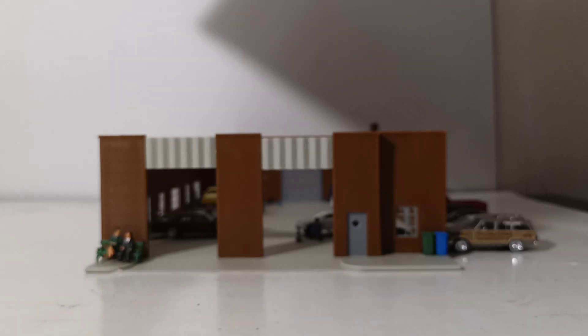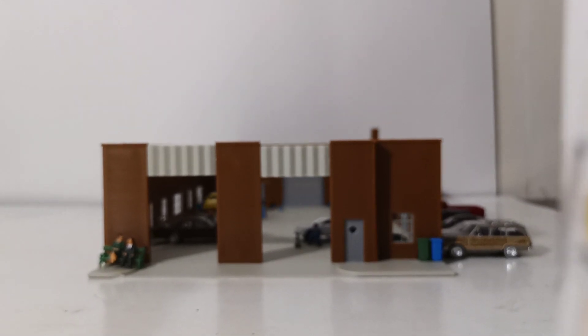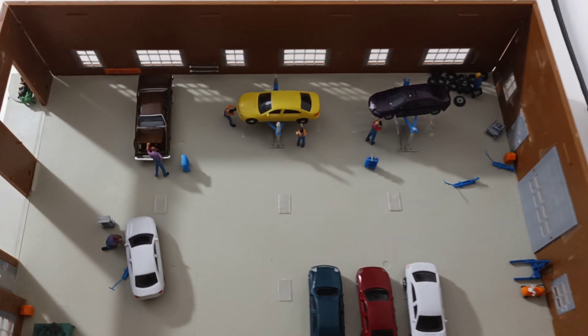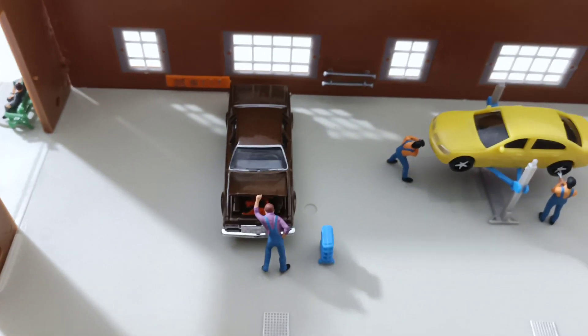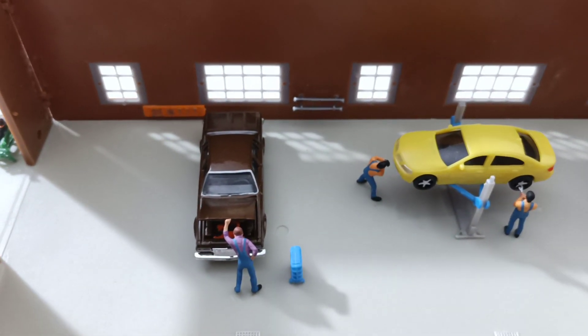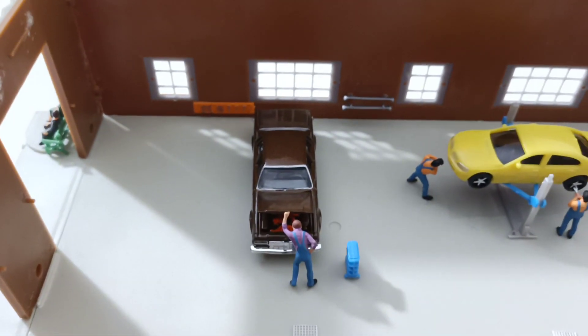There's the top if you want to see it. I'm going to try and do a drone's view here because there's really no other way to do this. So there's an overall shot of what's going on inside the garage. Down here we have a '78 Impala being worked on. The figures you'll see in here are from Woodland Scenics — they're the auto mechanic set. There are six figures that come in that set. Over here I have some tools on the shelf that I highlighted and painted.